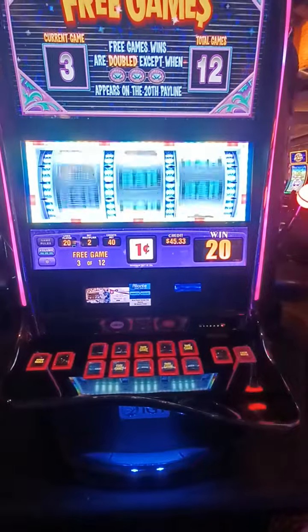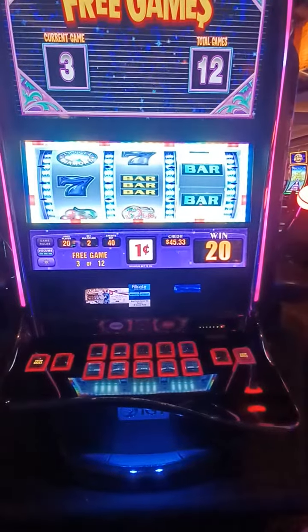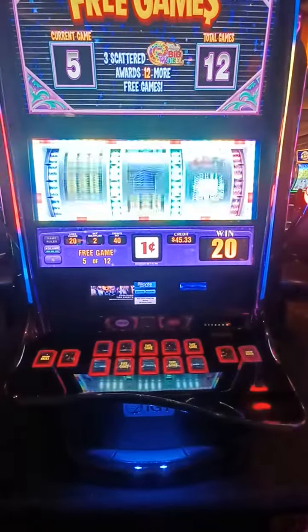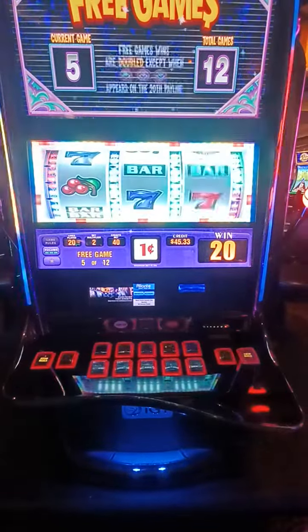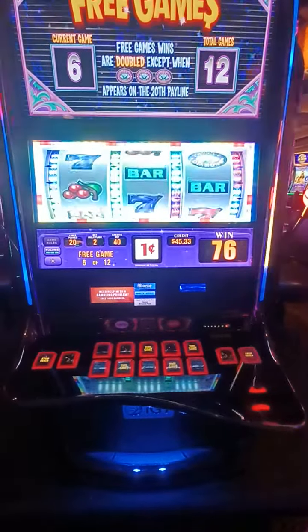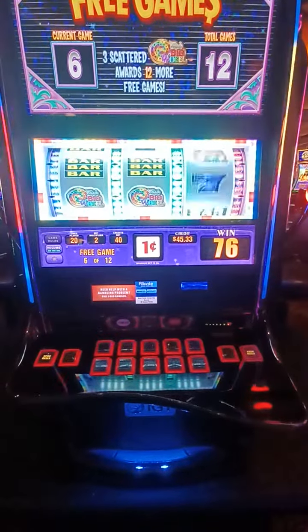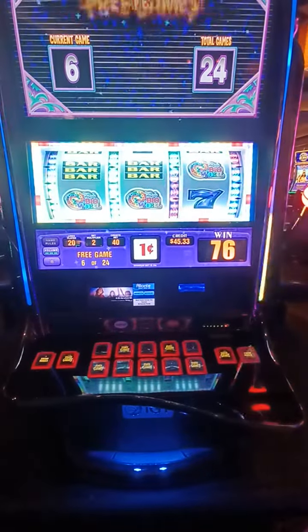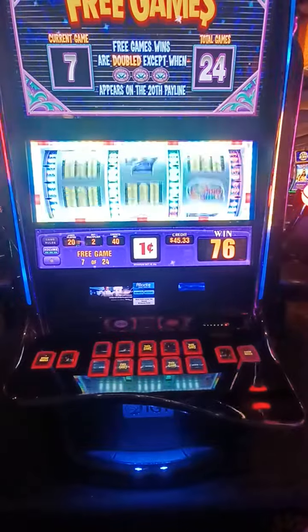Alright, demo. Bro, line them up. Come on. We're sitting at 20 cents here. Oh boy. 7 more, let's go. Bring the diamonds. Yeah, there we go. That's what you do. Finally — instead of blockers, they lined up.